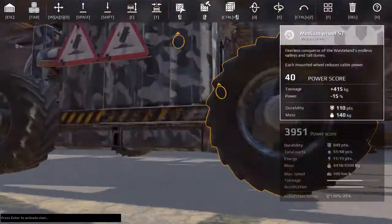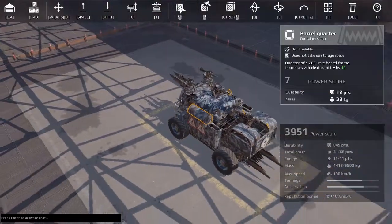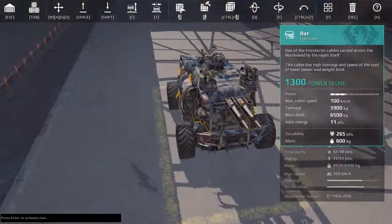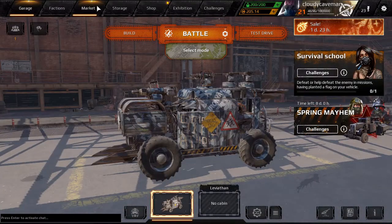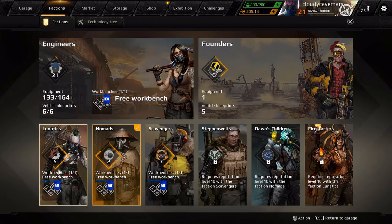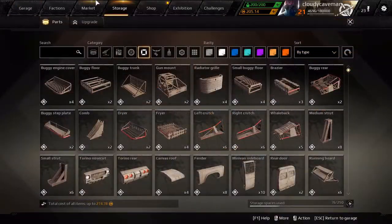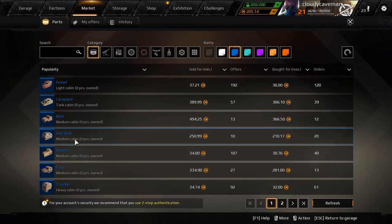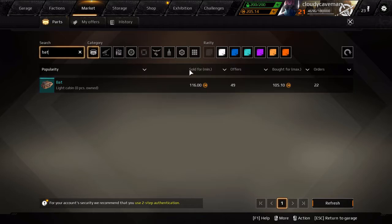It kind of basically explodes anything in the middle so I'd say that's a pretty good car. My brother doesn't have very good guns, cabin, or much of anything, but that's as good as I can get for him. He's level 21. Factions: Engineers level 21, Founders, Lunatics 5, Nomads 2, Scavengers 7. You guys can put any other gun if you want. The cabin is the Bat — let's see what it's called: it's 116 power score.